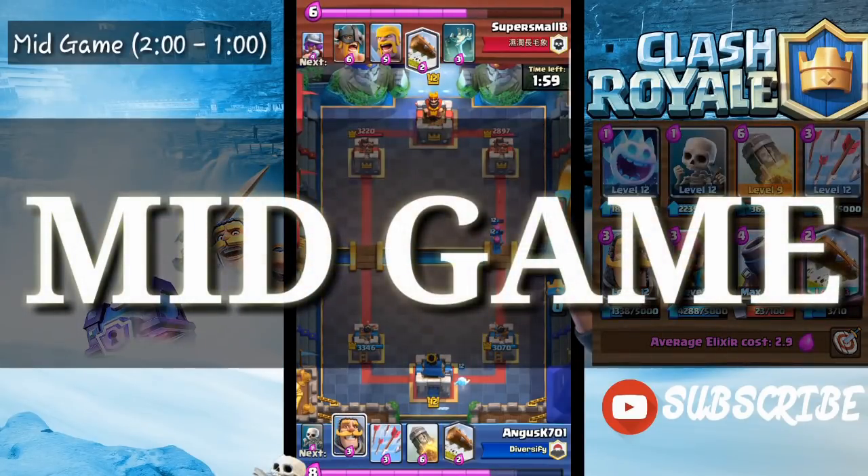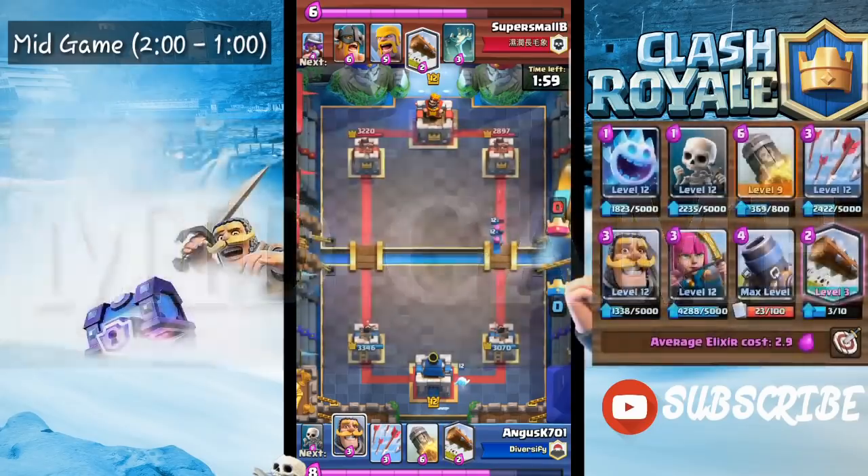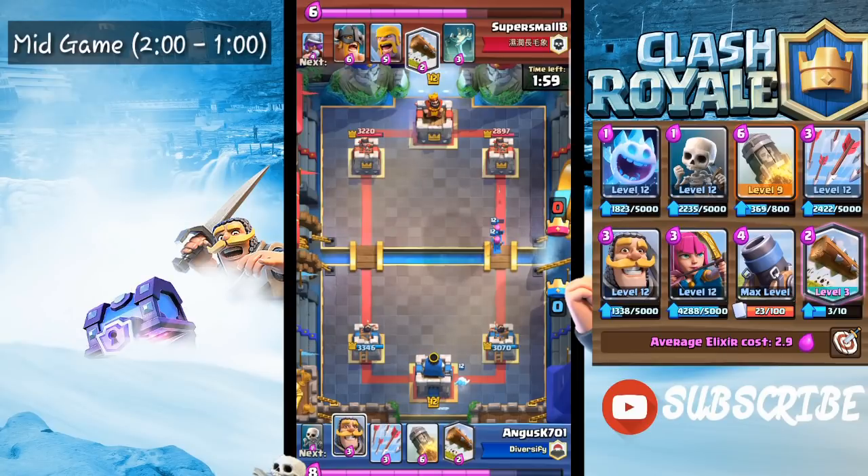Alright, approaching mid game — which I like to call the two-minute mark. Basically, the first minute is spent figuring out your opponent's win condition and playing around it rather than into it. Once you figure out what their win condition and cards are, you start using your Mortar after your opponent plays their win condition.